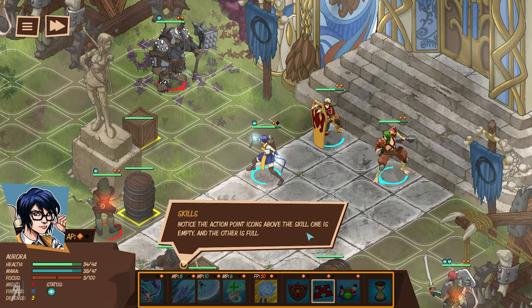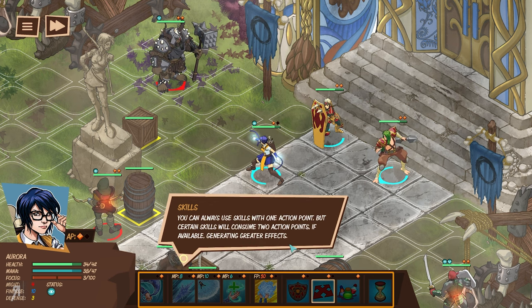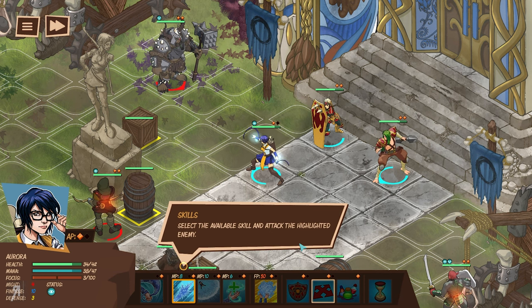Notice the action point icons above the skill — one is empty and the other is full. You can always use skills with one action point, but certain skills will consume two action points if available, generating greater effects. I personally really like that system because it gives you more opportunity to decide what you want to do. Most of your skills can be enhanced if you use more action points, but as a result you're restricting your mobility, since action points used to enhance a skill mean you're spending them all on that attack. It feels more tactical than most games.